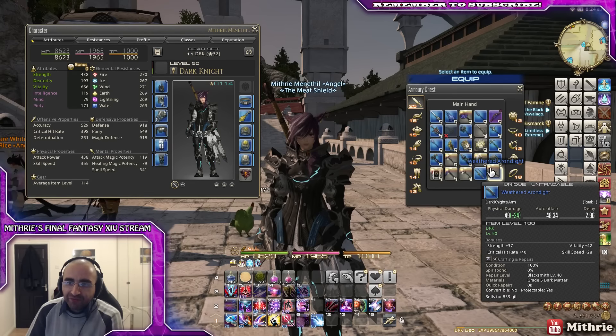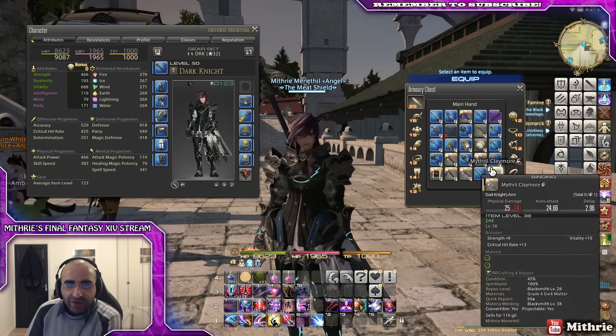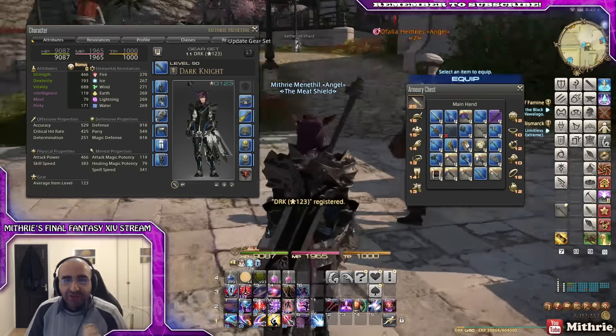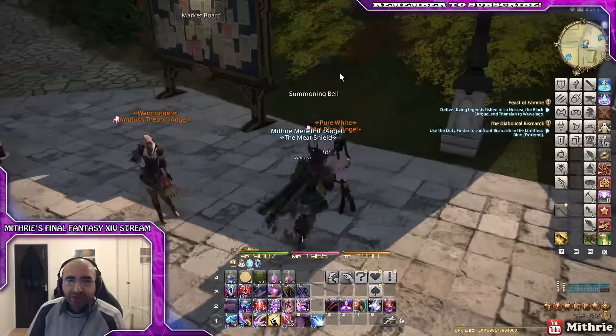What other ring do I have? Aiming, fending, ironworks 120. And then the weapon — the weathered arundite, which is the poetics weapon, gives plus 24 damage. So you see that guys — I went up from item level 34 to item level 123.